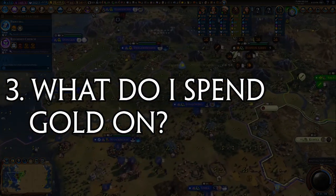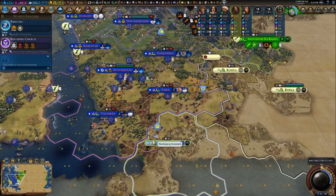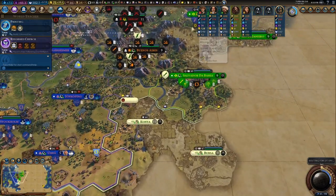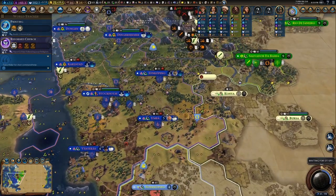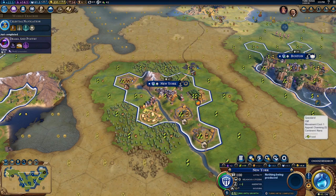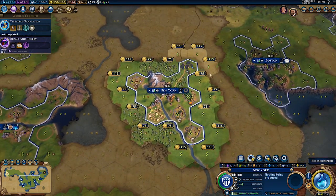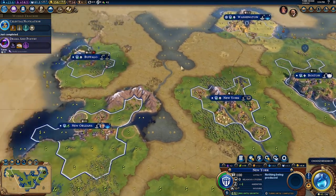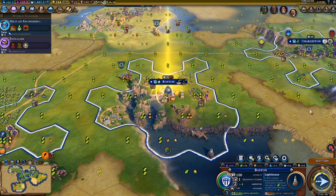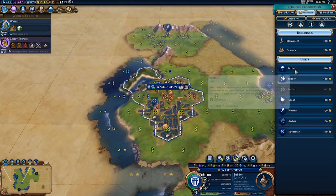Number 3, and a common question I get: what do I spend gold on? Again, I think the time value of money is something to think about here — is buying this now worth it rather than producing it with the city's production? As a general rule of thumb, I like to prioritize gold spending on purchasing tiles around cities and civilian units. You can go to the bottom right panel when selecting a city and select Purchase Tiles to colonize new land. This is incredibly important as it helps you get better yields and resources quicker. Builders are usually a good investment as within a few turns of being built, they can add a lot of value to your city.